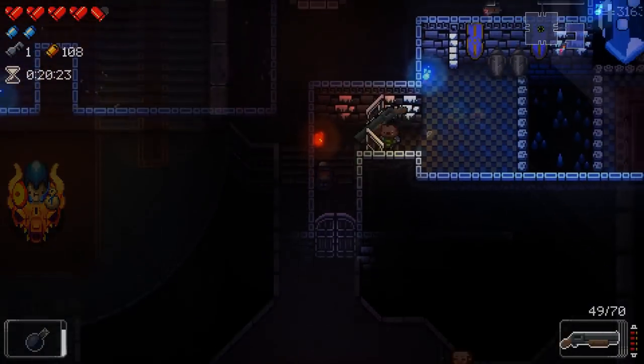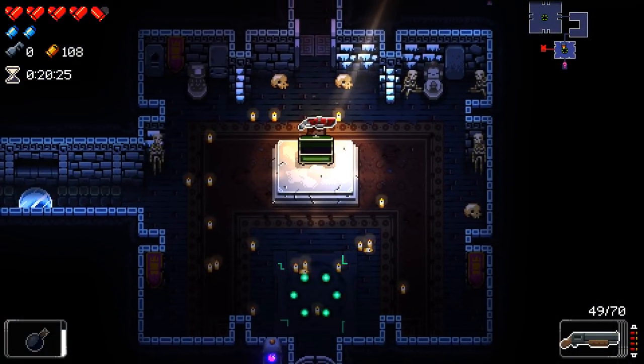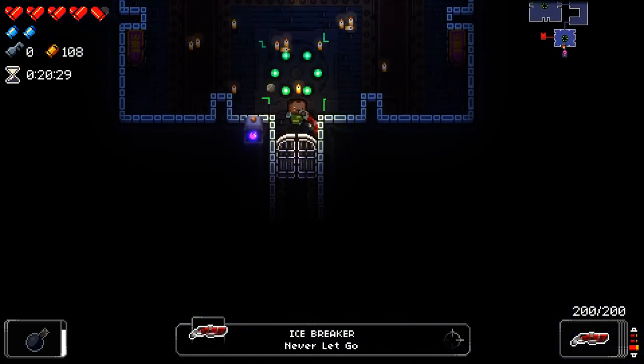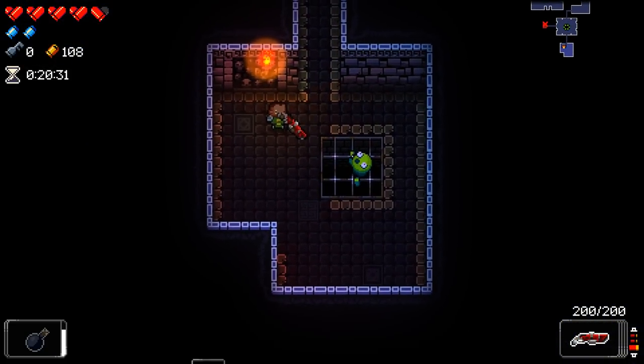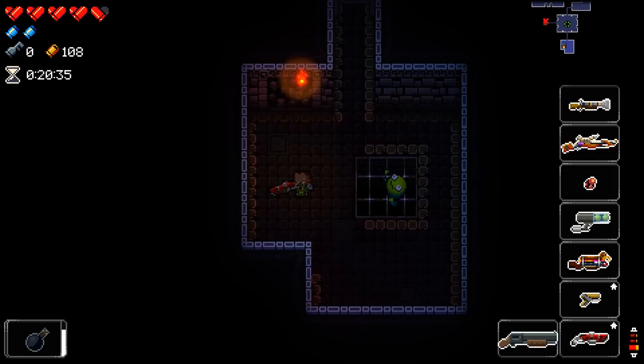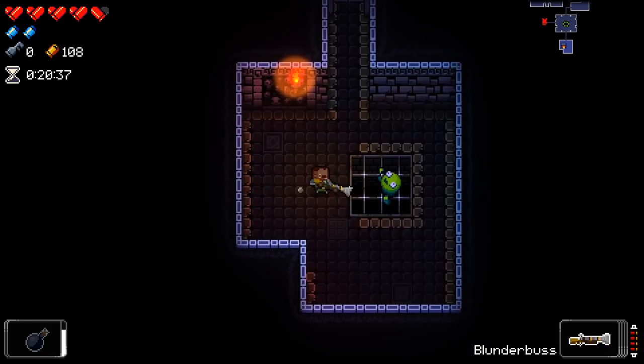So now let's get right into how to get down to the secret floor. The first thing you're gonna want to do is make your way to The Hollow, which is the fourth floor, and find yourself this cell creeper. You may have seen this guy before in shops — he isn't quite the same cell creeper you'd find in a shop, although he does function similarly.